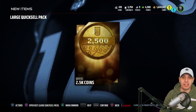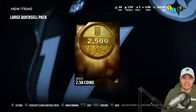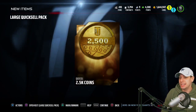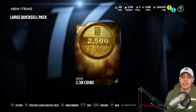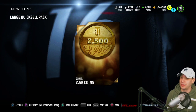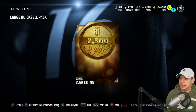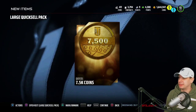By the way guys, if you haven't been watching X Ryan 915 and London RTR, they're doing a series where they open up a large quick sell every day up until Christmas. We've still got like four more days left. Make sure you guys go check out their channels — you can win things by guessing what they're gonna pull in their large quick sells. London RTR and X Ryan 915, so there you go. 7.5k — not great.